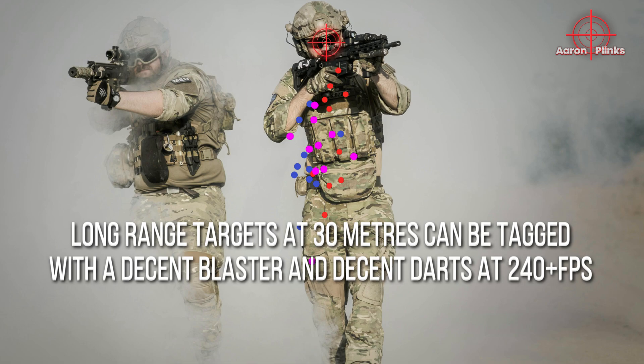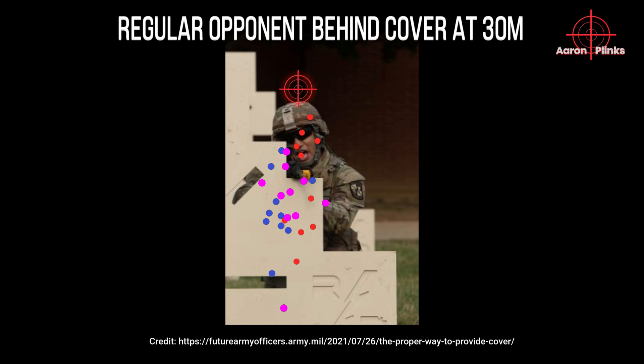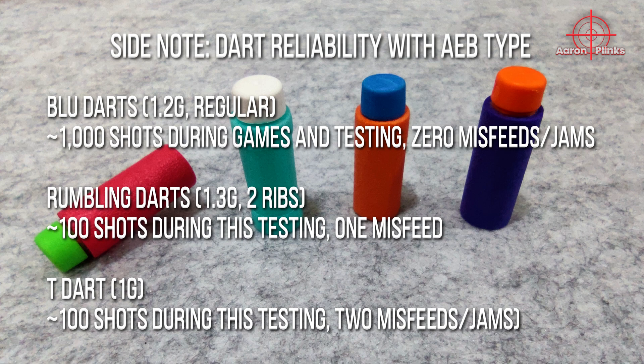In general, you should have no issues tagging any player in the open field at 30m with rumbling, blue, or T-darts with a decent 240-plus FPS blaster. Good horizontal spread also helps when a player is behind cover. On a side note, regarding dart reliability for AEBs: I have fired about 1,000 blue darts with my Pyro and had 0 jams or misfires. During the making of this video, I also fired about 100 two-rib rumbling darts with 1 misfire, and about 100 one-gram T-darts with 2 misfires. AEBs prefer darts with harder foam, hence the T-darts' soft foam is not suitable for AEBs like the Pyro and Storm, which is also what was declared by Saber.